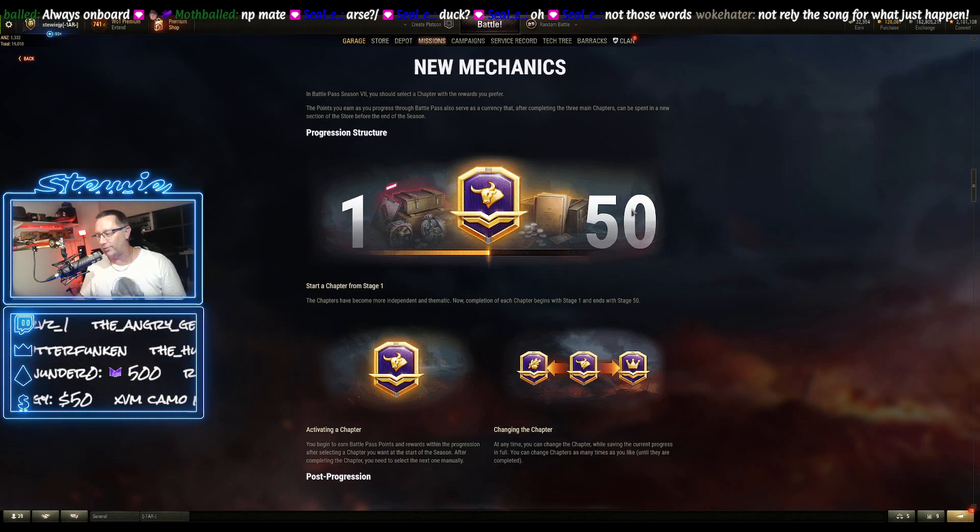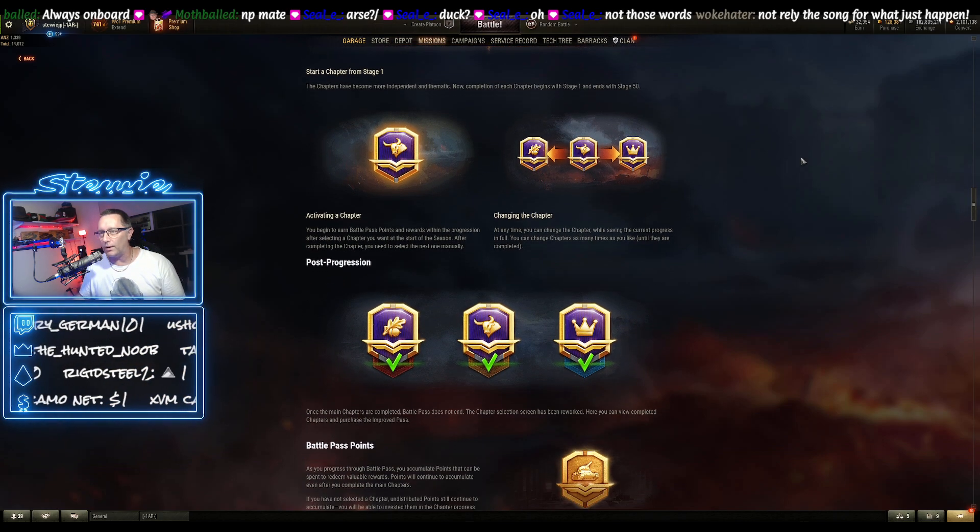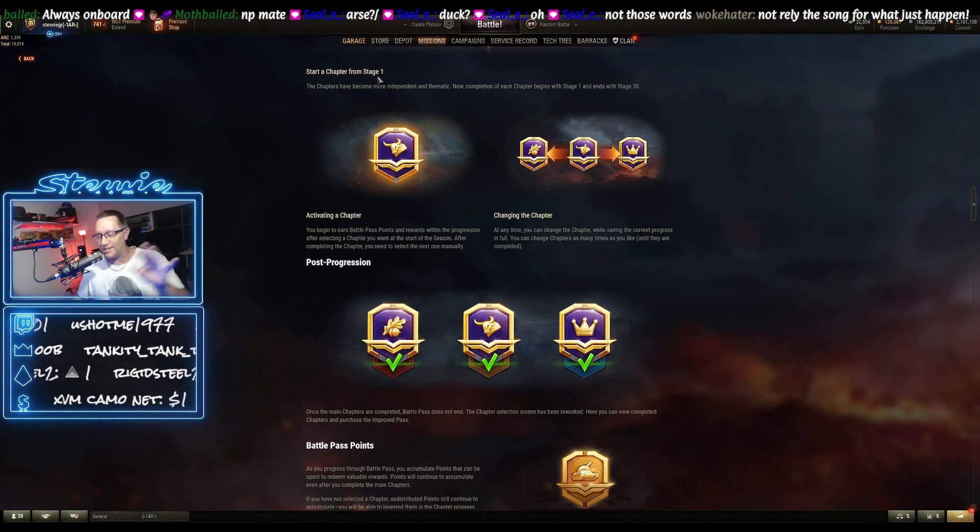Through levels one to 50, there are 50 stages for each chapter. Three chapters, 50 stages in each chapter — so it's 150 stages all up. That'll be relevant a little bit later when we're talking about the cost of buying these different rewards.